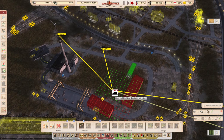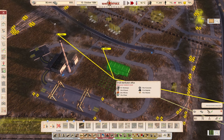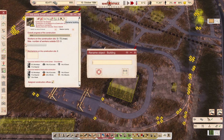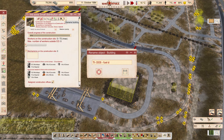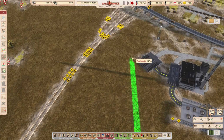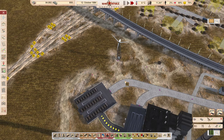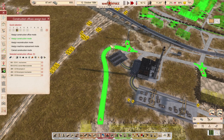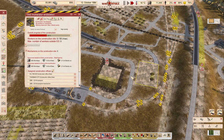This one is really big — I don't need the big one. Two smaller ones will probably be better anyway. I'll just mark them — this is DO5 fuel. Let's take the distribution, and that's what it will be. This is definitely a high priority building right now.